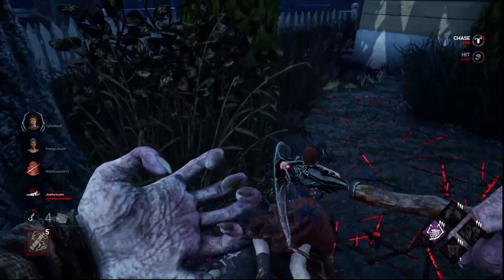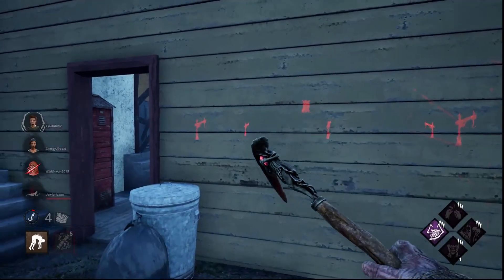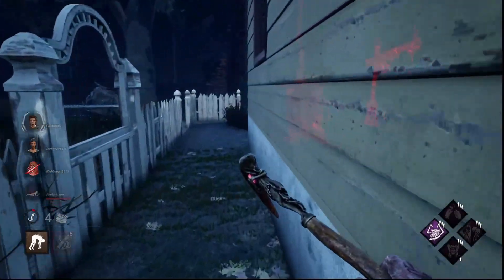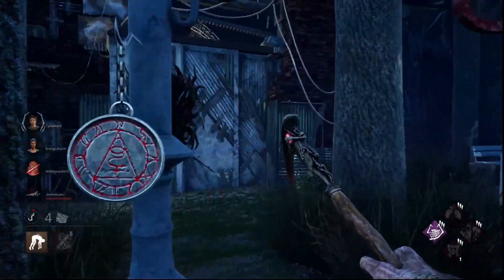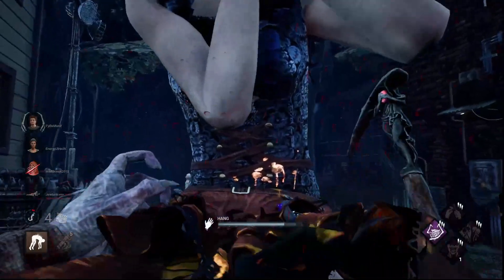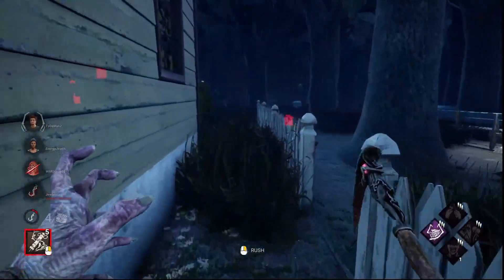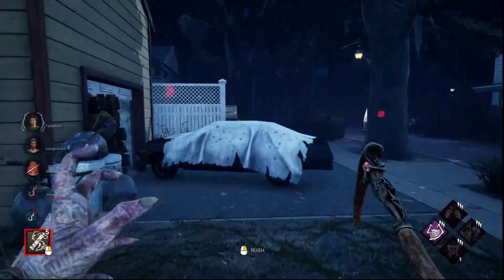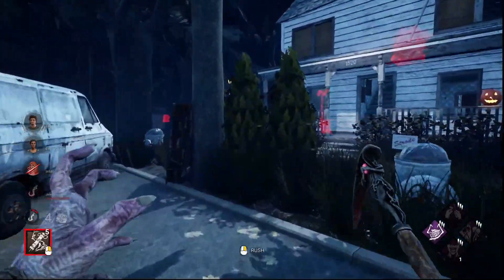They didn't drop the pallet — that was really foolish. I need to fake this. No one's coming. I know they're doing the generator over here. I heard a generator, so I'm going to hook back here. I know I lost Devour Hope from that hex, and that means I only now have Ruin. I don't think they'll be expecting me to run three totems, so it should be fine.